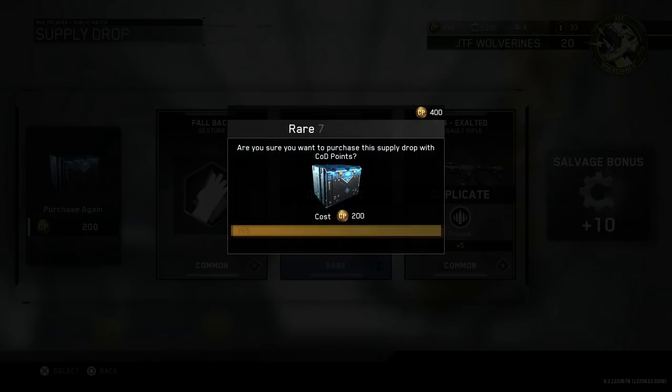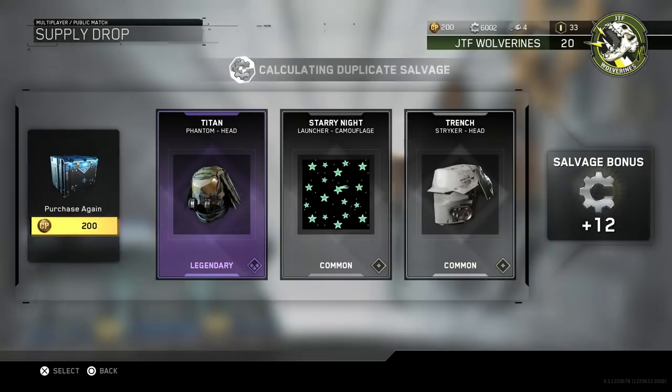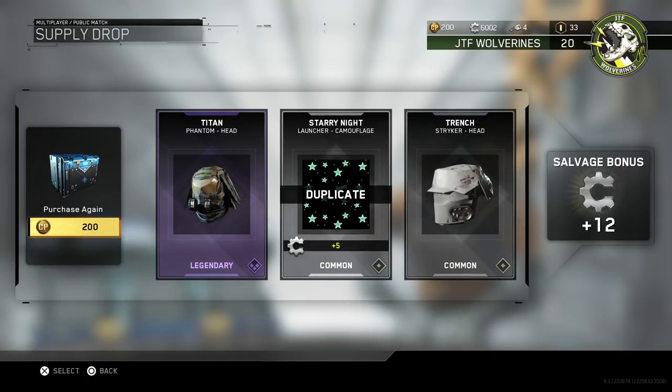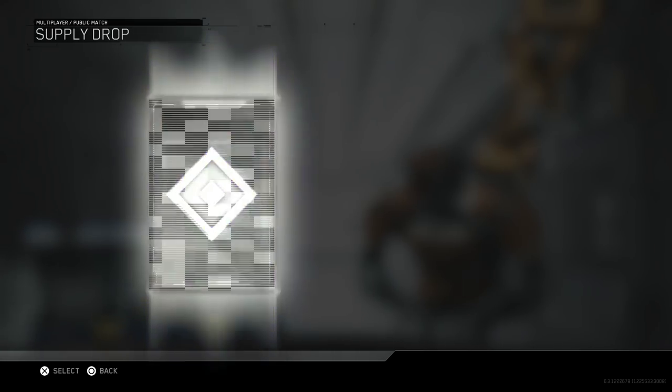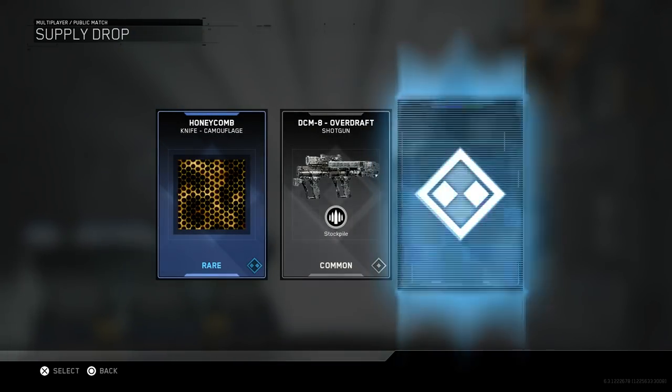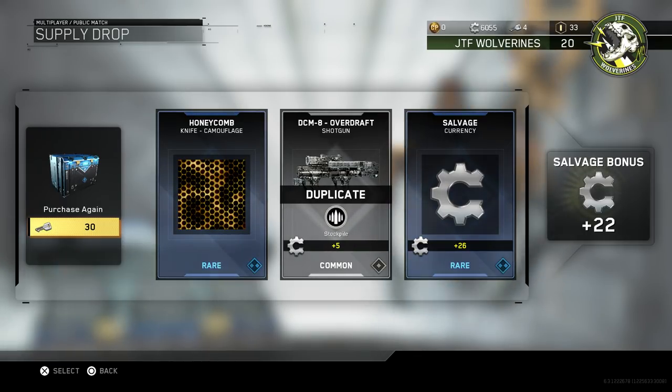That's great — good stuff happening. The Lopez Synaptic head — I've seen that three times, that's great. We're nearing the end, my window of opportunity is running out. That Titan Phantom head looks cool — kind of like Predator. Last one — it's gonna be three epic guns all in this last crate, I guarantee it. I have that already, I have that already, and salvage. Oh, I don't have the Honeycomb for the knife — why are camos per-gun? It should just be one camo you can put on all your guns.